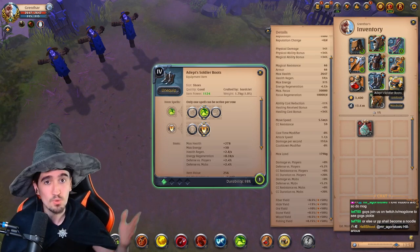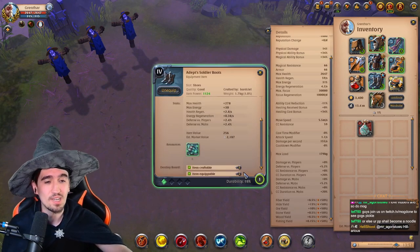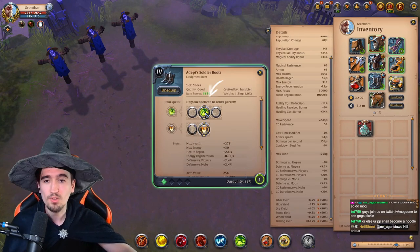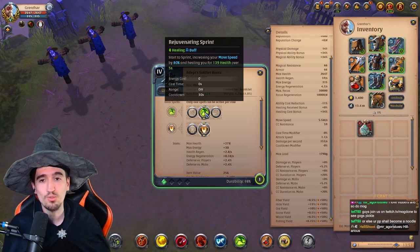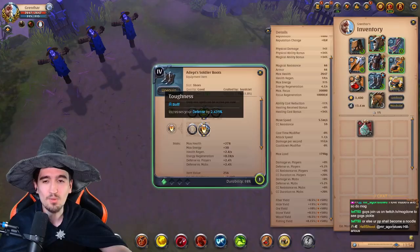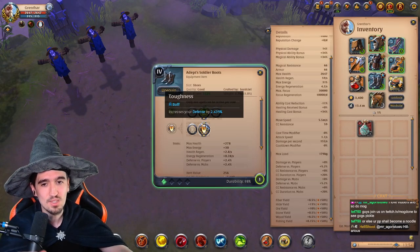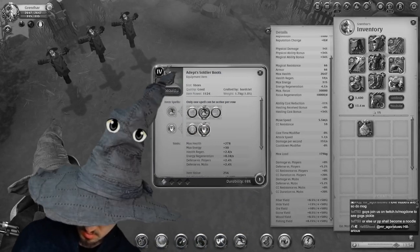Then you want to have Soldier Boots or any plate shoes — you can go in the market, type boots, and buy the cheapest option or the one where you have the highest spec. You want to use the second ability, Rejuvenating Sprint, which makes you move fast and heals you for 140 HP over five seconds. You also want the second passive which increases your defenses by almost 2.5%.